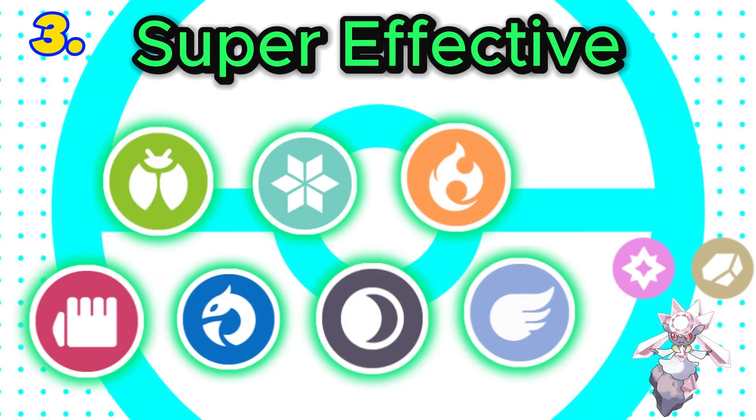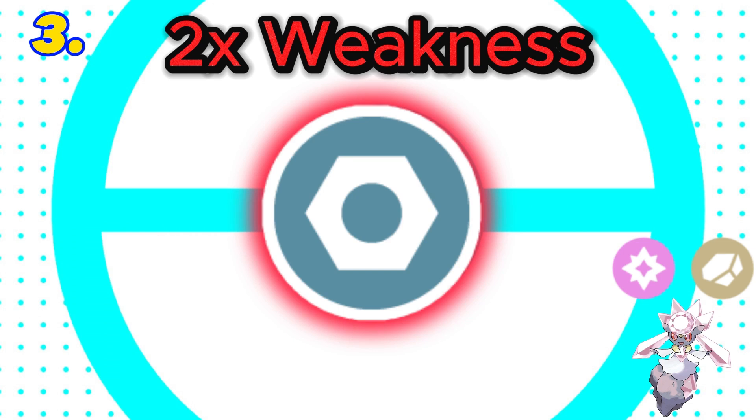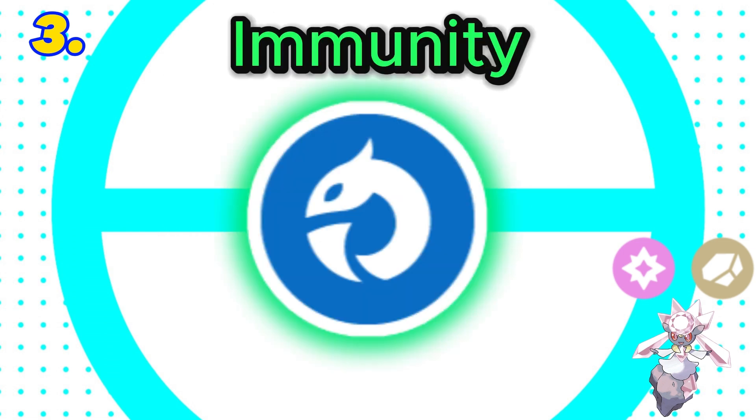In 3rd is rock and fairy. This combination is super effective against 7 types with 5 resistances. It also has 4 weaknesses with a double weakness to steel, and both rock and fairy are resisted by steel, but it does have the immunity to dragon. Final score: 5.5.